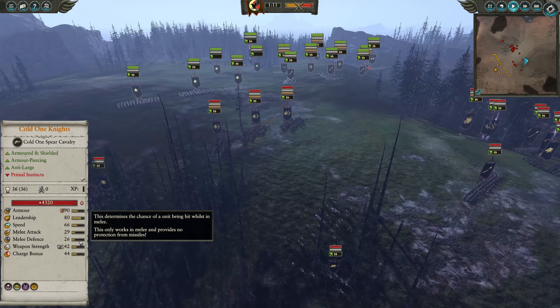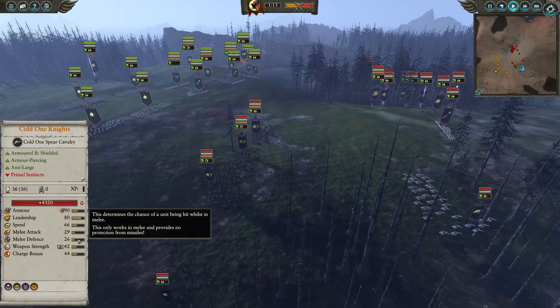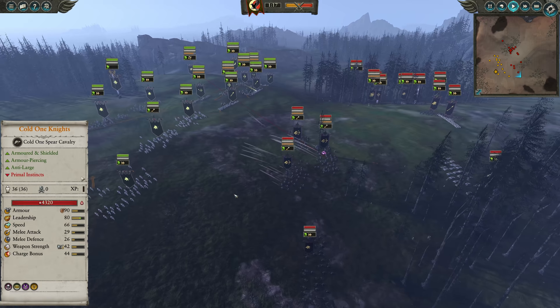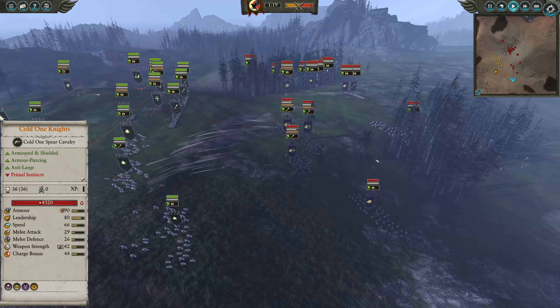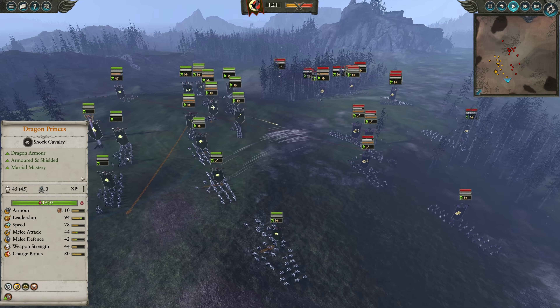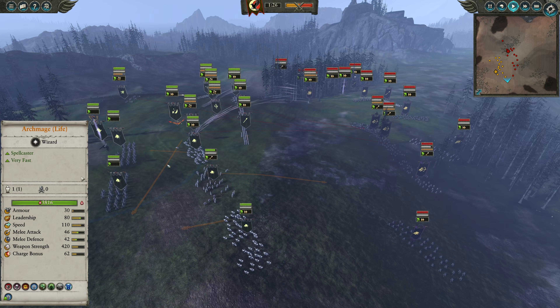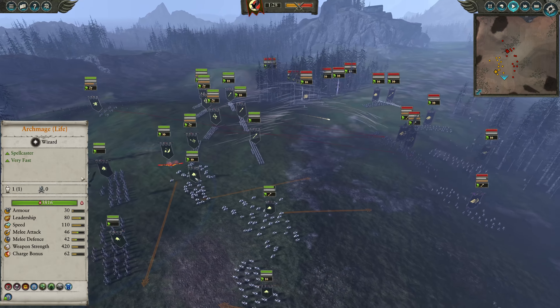In terms of monstrous cavalry, Cold One Knights sit in an interesting place between something like a Boar Rider that still has your standard 45 model count and something like Demigryph Knights with a much lesser model count. Coming in at 36 unit models, they still have a pretty good amount of punching power, weapon strength, great armor piercing, and anti-large for the cost.